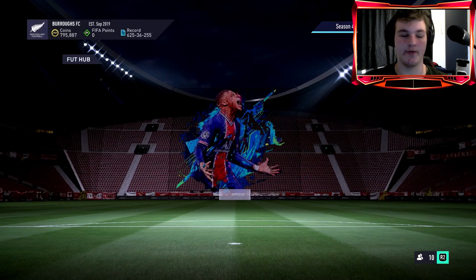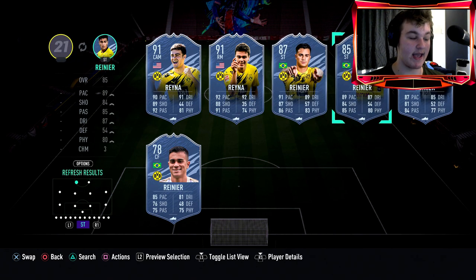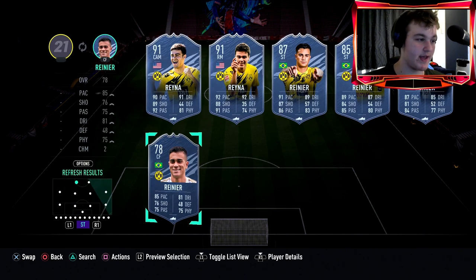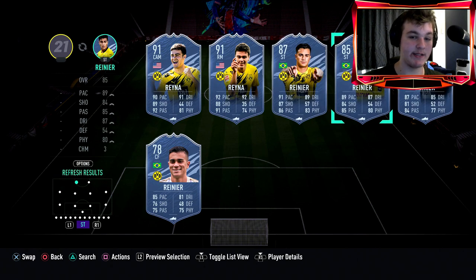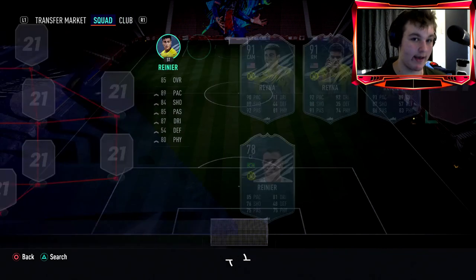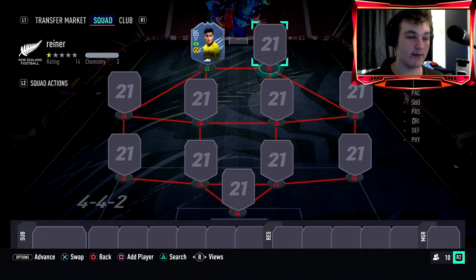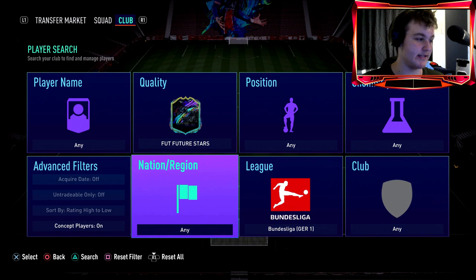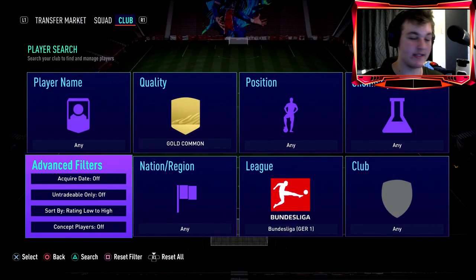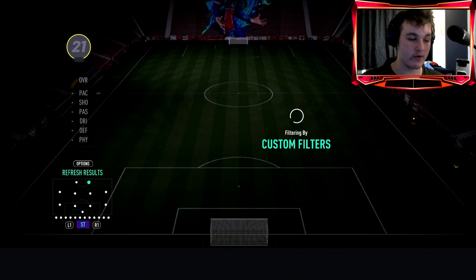Now let's move over to the squad builder. The Managerial Masterpiece game mode is capped at 77 rated. The 78-rated Rainier you unlock by scoring four goals and three goals, so don't worry about that — the 82 and 85 are what you'll mainly use. Most of the time you'll be using the 85 Rainier Future Stars card, so obviously you have to get him in the squad. You've got a 77 max rating, so look for low-rated players in your club — Bundesliga ones work great for links and full chemistry.